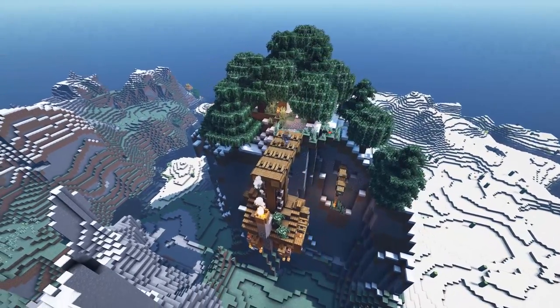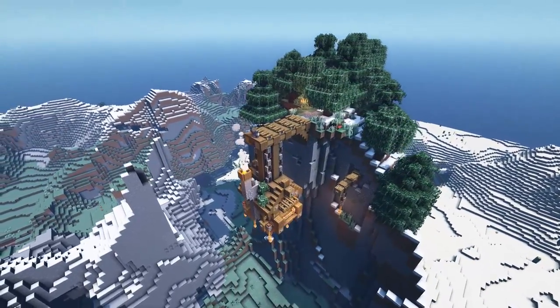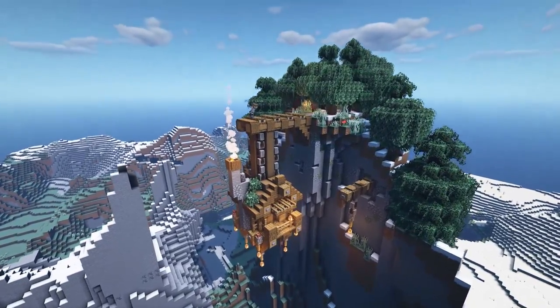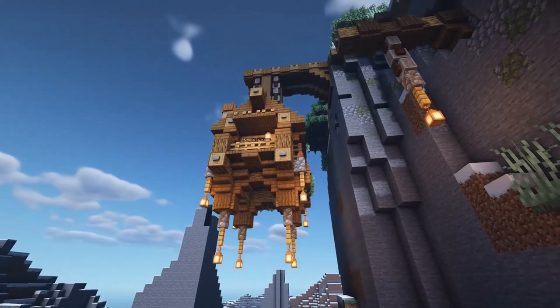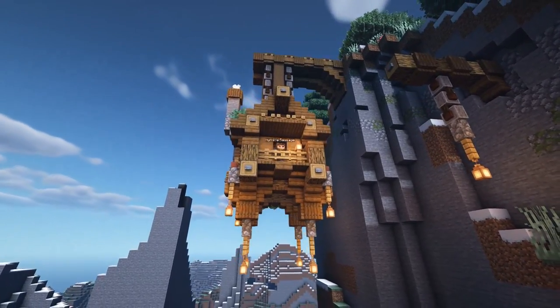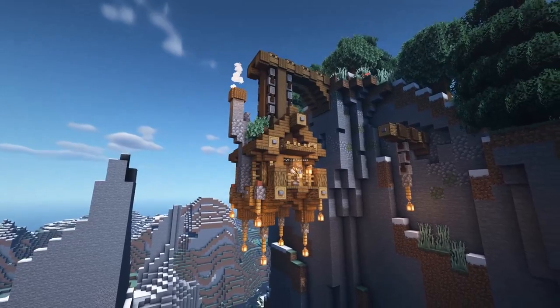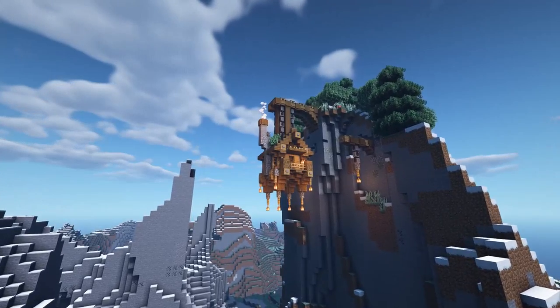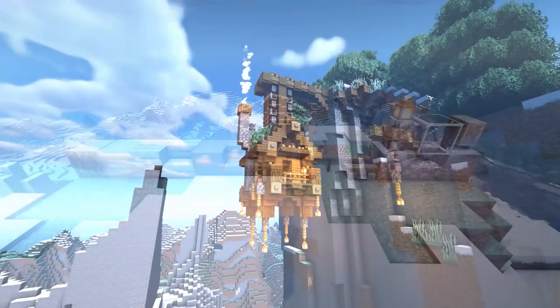Well hello everybody and welcome back to another Minecraft video, this is Mythical Sausage. We're back again doing another tutorial and today I'm going to show you guys how I built this awesome hanging mountain house. It's super starter worthy with basic materials and so simple to make. I'm going to show you guys how to build this thing block for block.